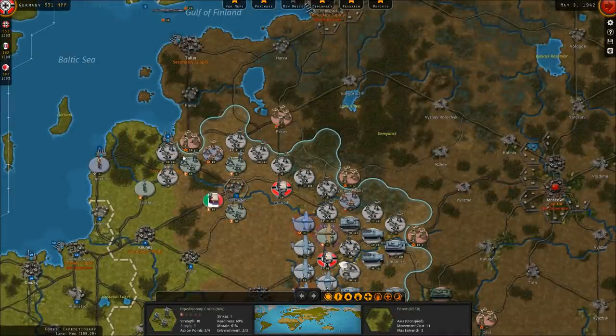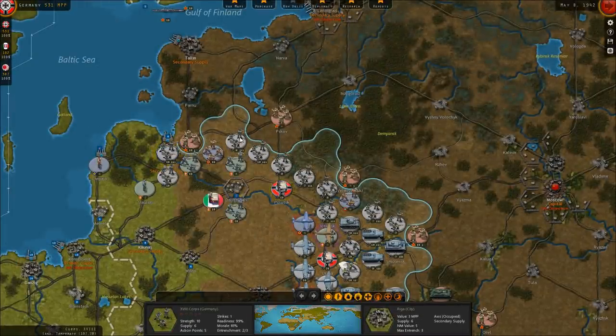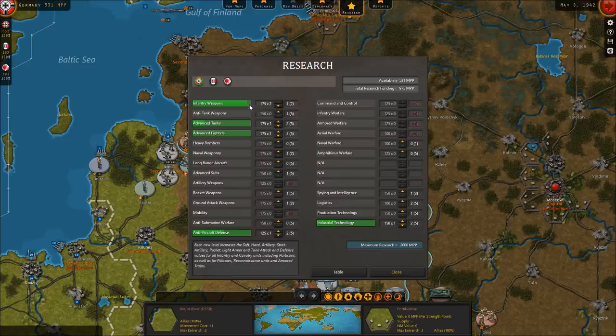This turn I really need to focus on reinforcements and upgrades. We don't have a level 2 upgrade for infantry weapons firepower yet. For Germany, we're almost done researching infantry weapons — I'm guessing it'll finish next turn. We're also doing a lot of research on advanced fighters and tanks, and those are the main things we need to focus on.